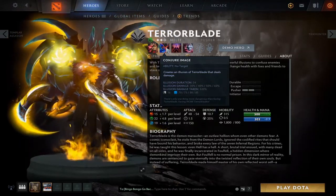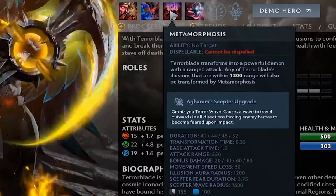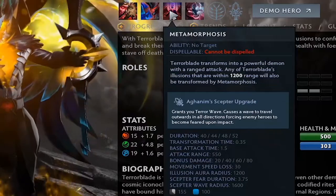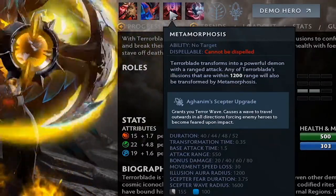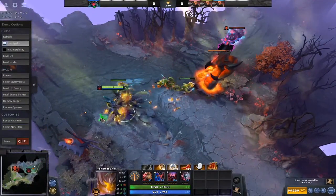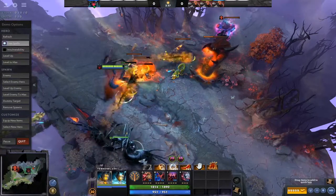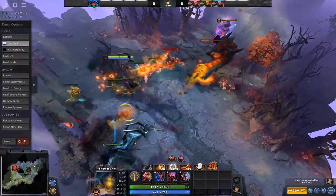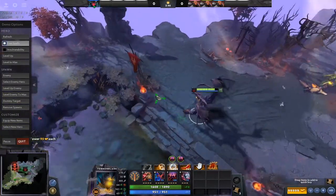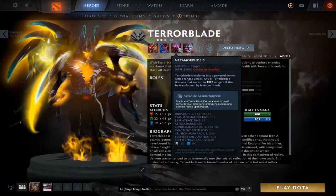Metamorphosis is probably one of the most insane regular abilities in the entire game. It scales really well — at level one you have kill threat, and at level two the bonus damage goes from 20 to 40. Basically it turns him into a ranged form where he does bonus damage. He's a bit slower, but his illusions also go into ranged form with bonus damage applied — that's 60% illusion damage, which is probably the highest of any illusion carrier hero in Dota.